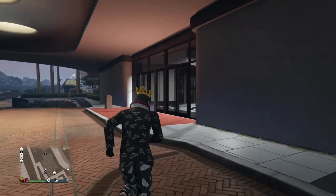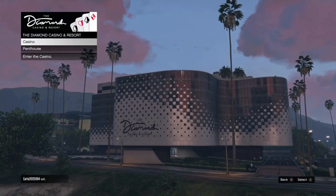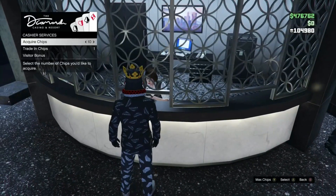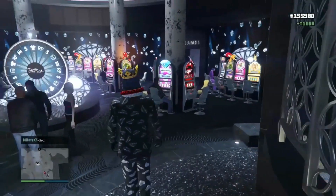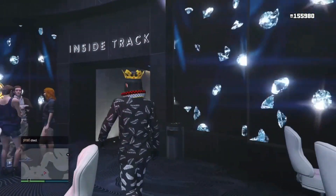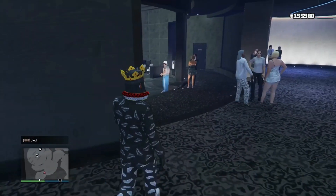To start off, go ahead and meet me over at the casino. You don't need to own a penthouse to do this glitch — all you need is around 10,000 chips. Once you are at the casino, go over to the cashier and acquire some chips. I went ahead and maxed out my chips and acquired the max amount, and also make sure you get your daily bonus for a few extra chips. Once you've done that, head over to the Inside Track.